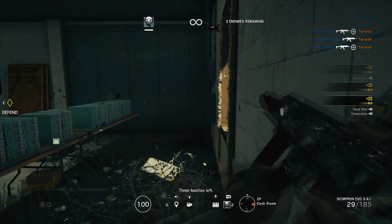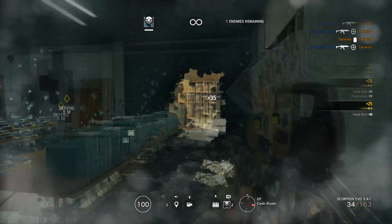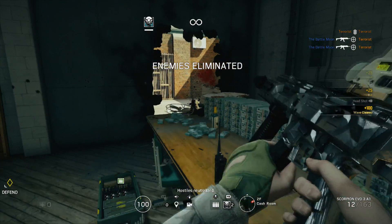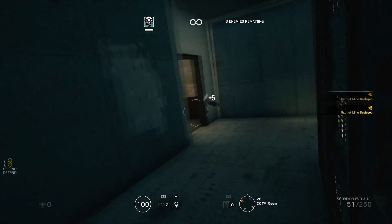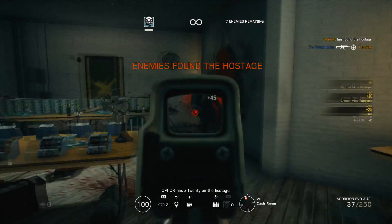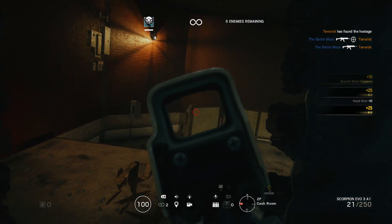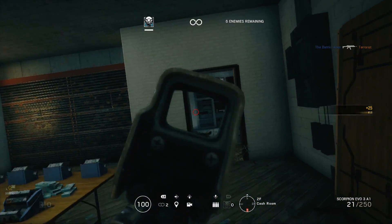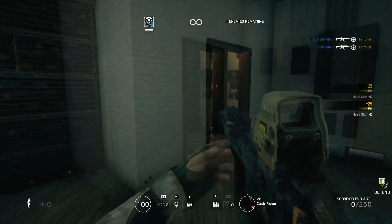Now let's get to the combos and counters. Ella can combo well with most defensive operators since her effectiveness depends on where she places her mines. But I feel she combos especially well with other trap operators. Just imagine a full trap team of Ella, Lesion, Frost, Kapkan, Bandit, Mute, Echo, or Jäger — the main four being Ella, Lesion, Frost, and Kapkan, with any defender in the fifth spot. If everyone uses their traps, enemies would have a hard time making progress toward the objective since they'd have to watch out for Ella's Grismat mines, Lesion's Gu mines, Frost's welcome mats, and Kapkan's trip mines.